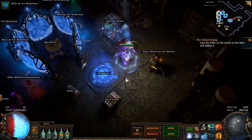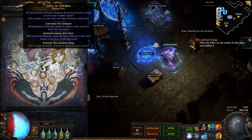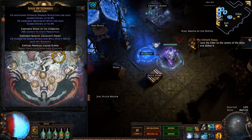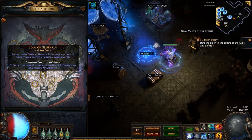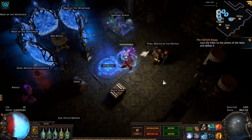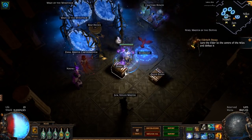For the Pantheon, I've got Soul of Solaris — really strong defensively. I could use Lunaris for mapping but it's currently bugged: the movement speed buff is actually becoming a movement speed penalty, so don't touch that until it's fixed. For the minor Pantheon I use Soul of Gruthkul — I use it on almost every build, really strong. For Bandits, we killed all the bandits for the skill points, since we don't need any of the other bandit stats.